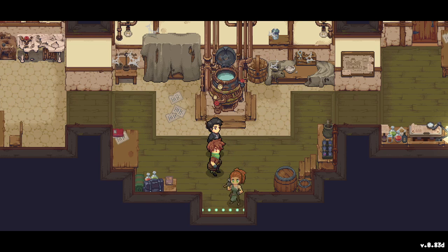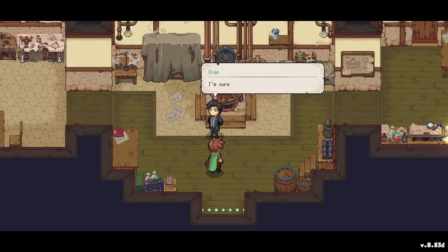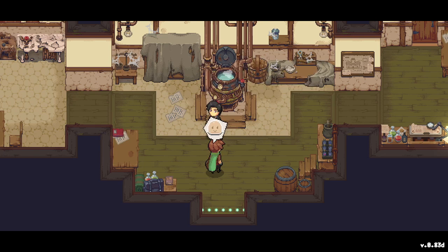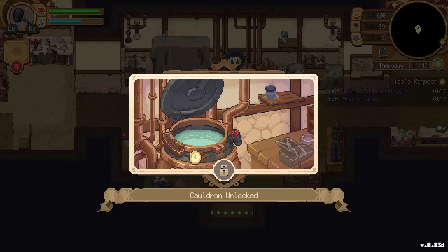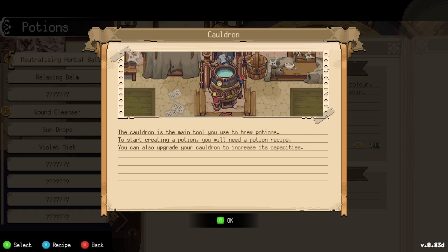Runehard is done — she's the island's blacksmith. Now we have a working cauldron, let's make some potions! The mayor says we're a chemist after all, so it shouldn't be a problem. If we need more materials there are plenty of resources around Meadow Range. The next task is: craft a Neutralizing Herbal Bomb and a Wound Cleanser. The cauldron is now unlocked!